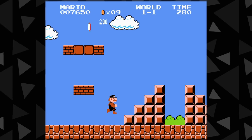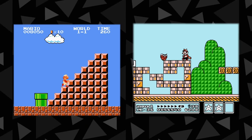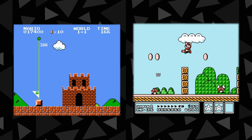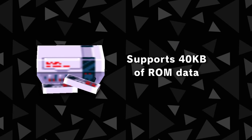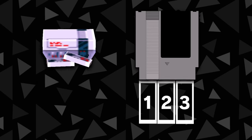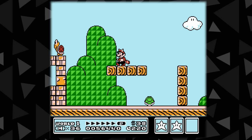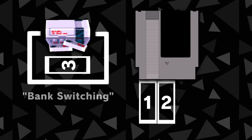Unfortunately, not every released NES game is supported. As the NES matured, games got more complex — you can clearly see this comparing the original Super Mario Bros. against Super Mario Bros. 3. The reason such a leap was possible was due to special mapper chips included inside game cartridges. Since basic NES hardware only supports 40 kilobytes of ROM data, these chips extended the amount of ROM data by splitting it into separate chunks called banks, which would be swapped in and out of the NES CPU address map whenever needed. This process is called bank switching and was an ingenious way of bypassing the limitations of the NES.